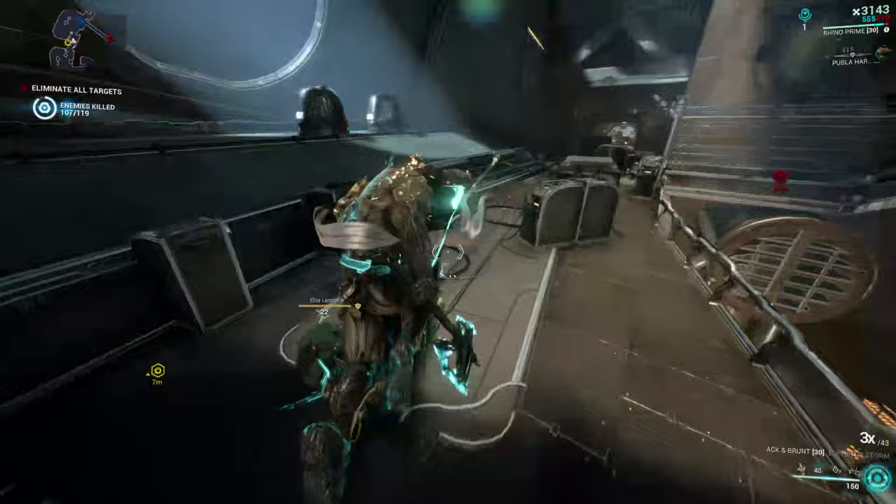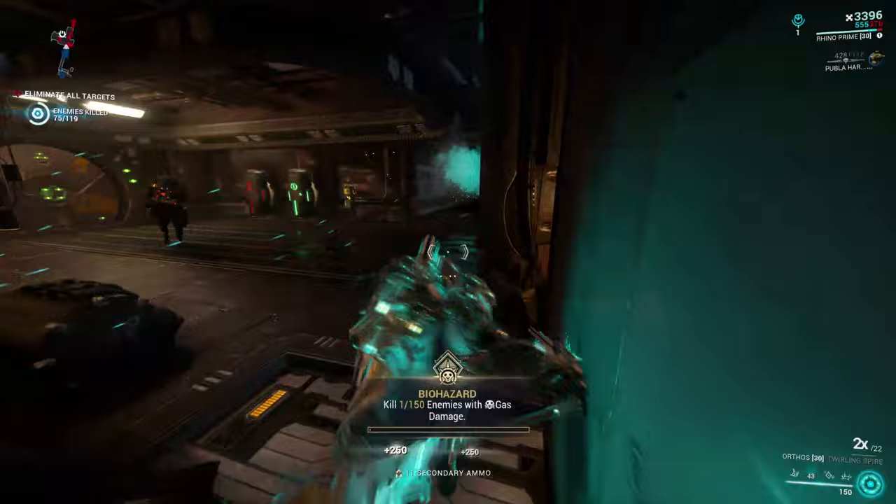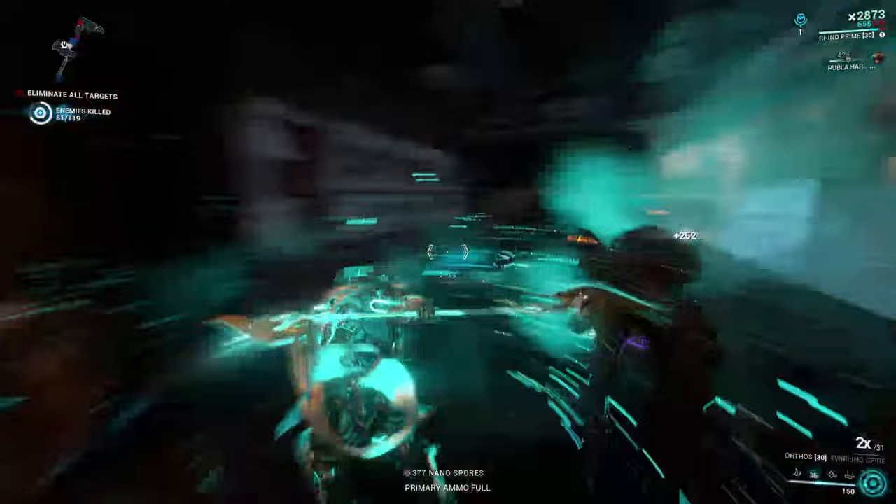The Ack and Brunt is just like the Nukor when it comes to resources and acquisition. You can get the blueprint in the chem lab like the Nukor, while having to get Forma and some Detonite Injectors to complete the build. Next on this list is the Orthos. This weapon was my go-to melee weapon, especially the Prime version. The Orthos requires a mastery rank of 2, which makes it the first good melee weapon you will craft. The parts and acquisition are very easy unlike the Ack and Brunt.